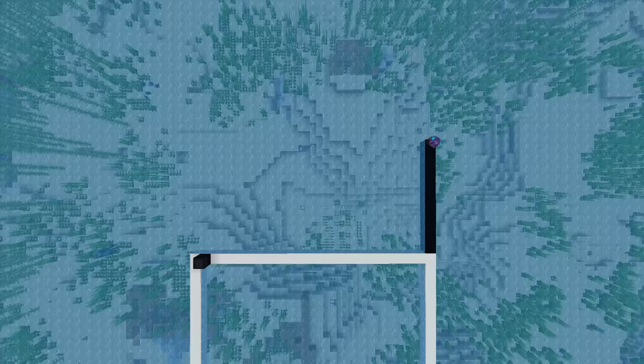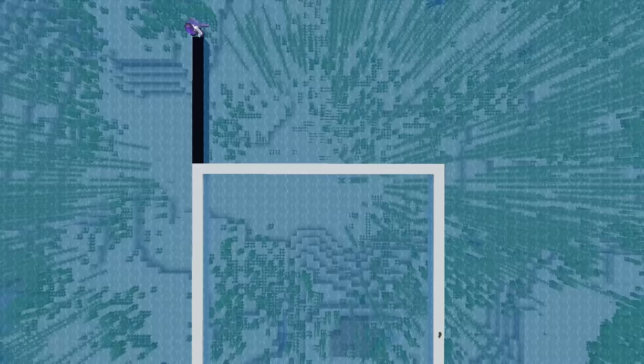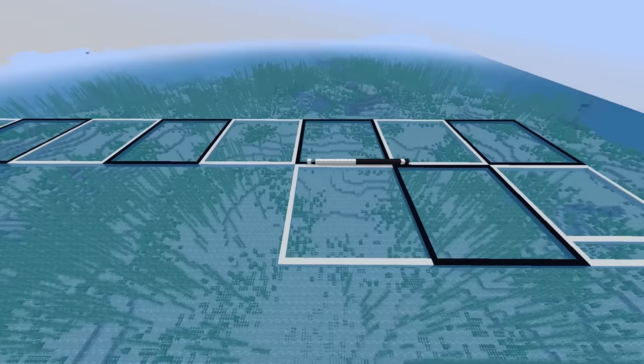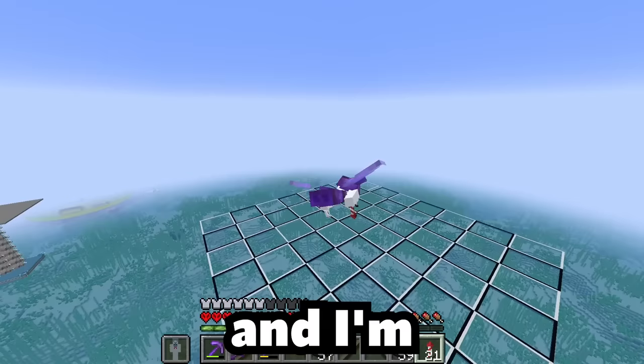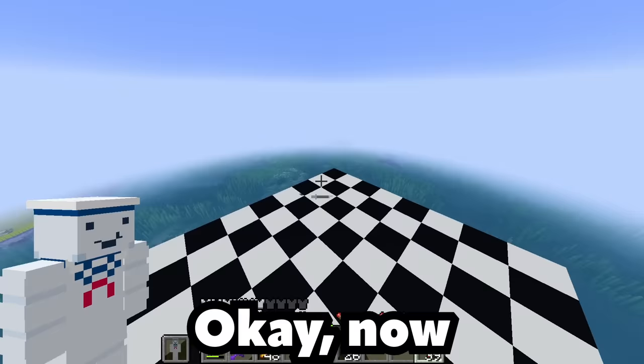This is just the outline of one square, and I still have to do this 63 more times. I'm halfway done with the outline — and there's row 5, row 6, row 7, and I'm done. Now I just gotta fill it in. Now that that's taken care of, we can move on to the pieces.